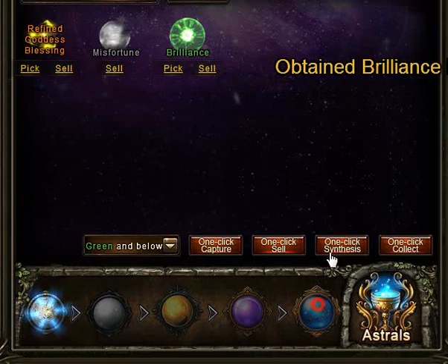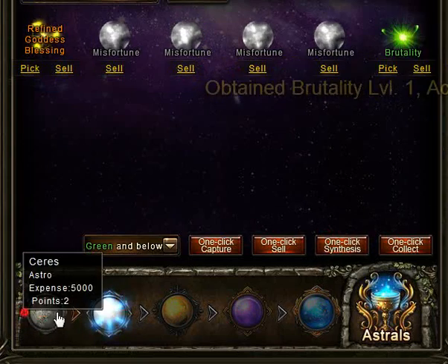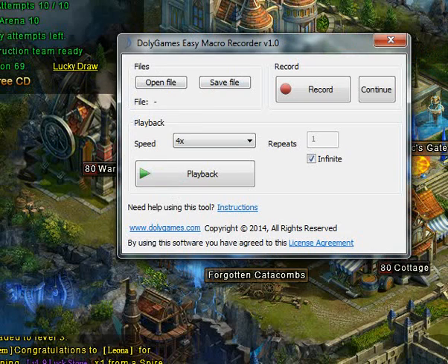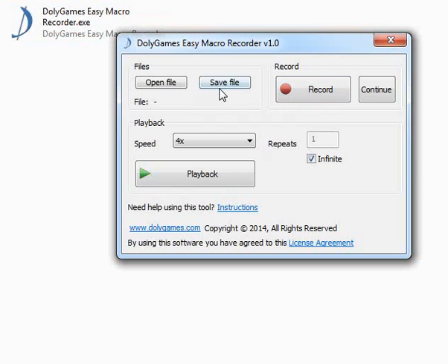Anything repetitive is good for this tool. It's a very easy, simple tool — just one file, no installation required at all. You just double-click it, it's tiny, it opens really fast, and you can save the sequence if you want and reopen it later. I like to record every time since we usually only need a couple of clicks, then select the speed: normal, two times, or four times the playback speed.